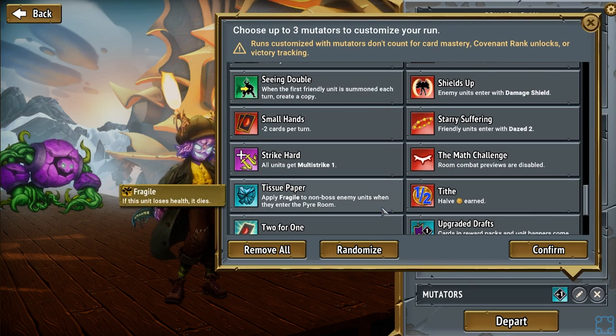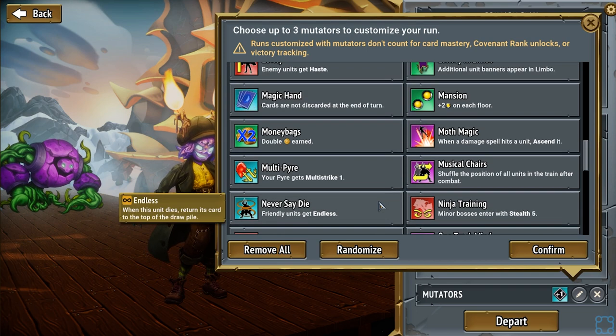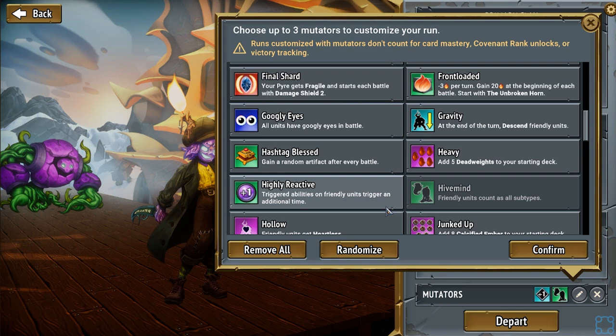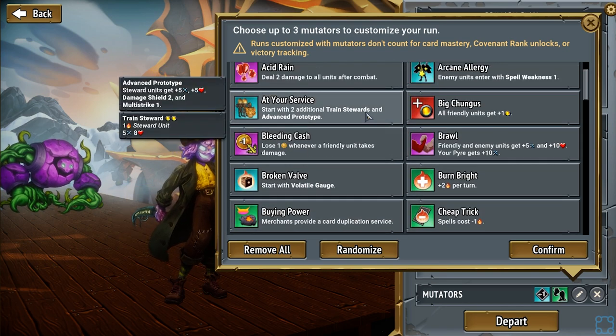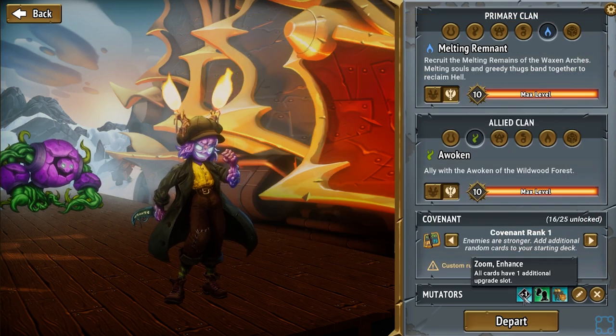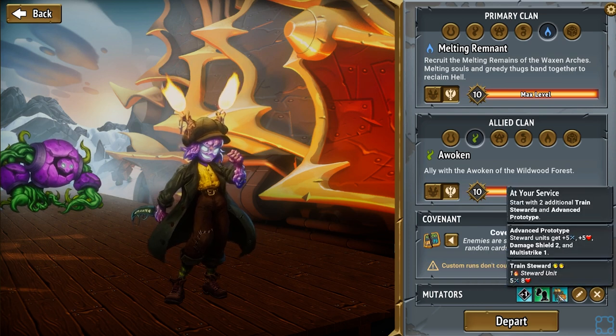Let's do it. Let's see if we can go with the strongest Steward run. So all cards have extra upgrade slots. Hive Mind — everything is Steward.